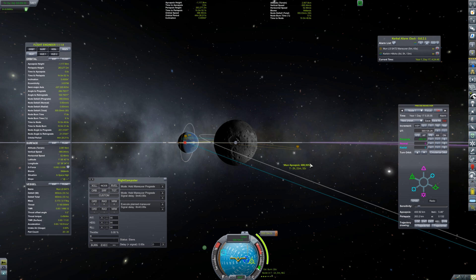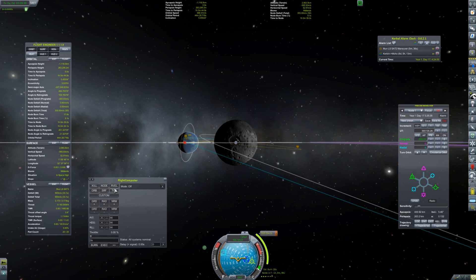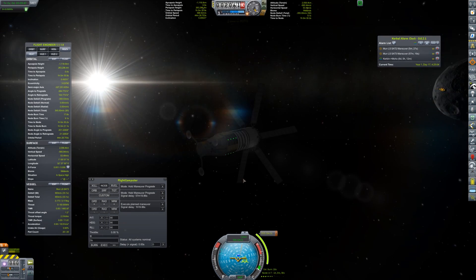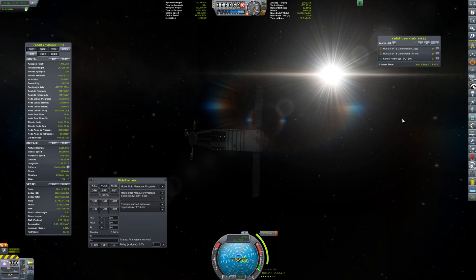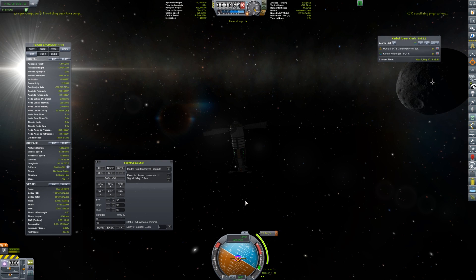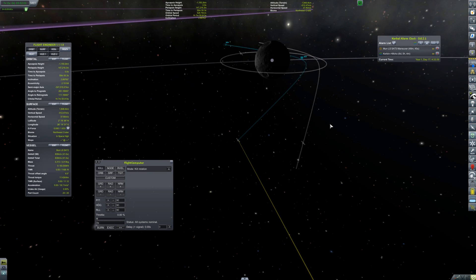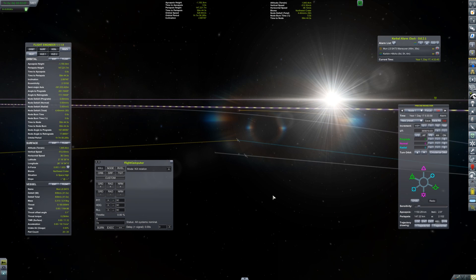The goal here is to burn retrograde — we have to slow down so the moon can capture us, just like we did with satellite 1. I'm setting up maneuver nodes so that my inclination isn't too extreme. I want the orbit to be around the equator as much as possible, so the burn is slightly downward in direction to flatten out the orbit a little bit.